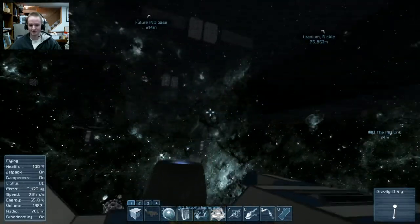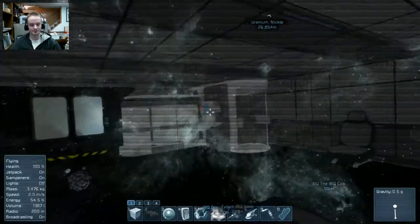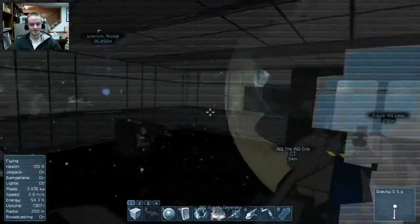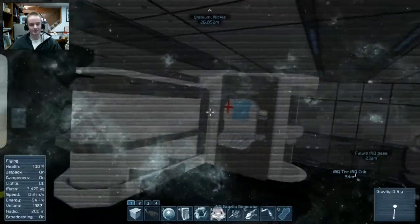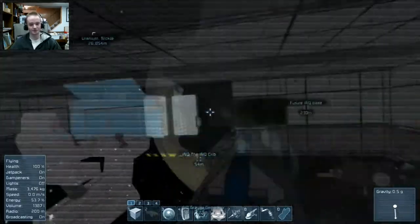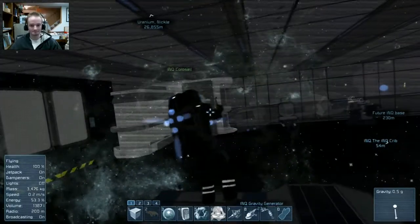I already did a run-through of this ship, although I've made a couple changes since then — I've added a couple more forward thrusters and I added a med bay, which is in the command room here. This is really cool. I like all the paneling I used to cover up the armor blocks — it looks nice.